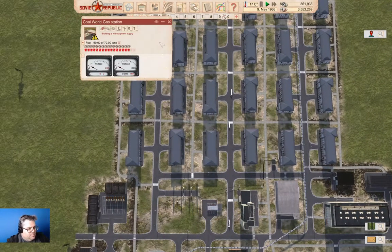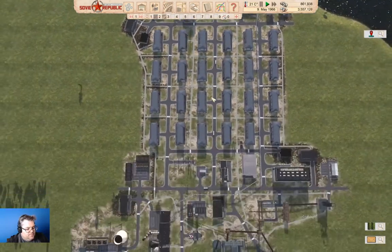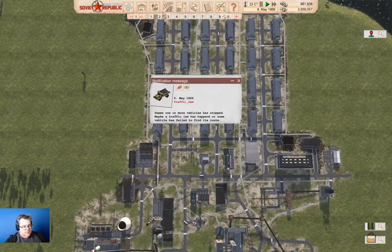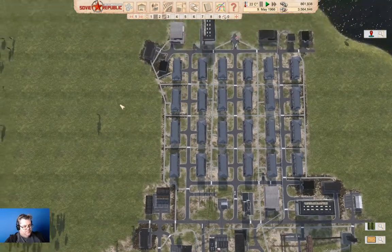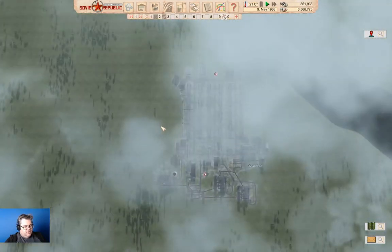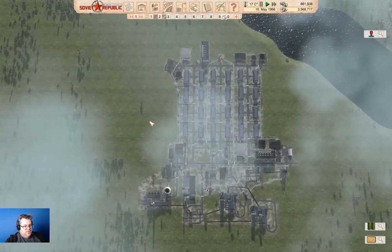We've got no power here — that's why the buses are complaining. Traffic jam. Get rid of that. I think that is everything we absolutely need over here.